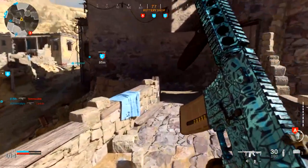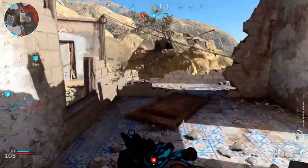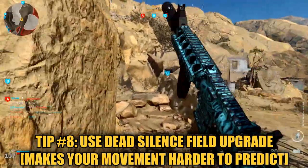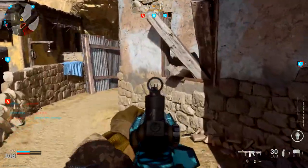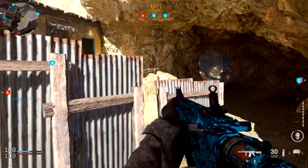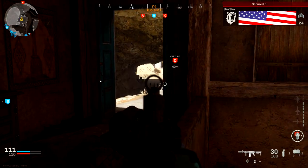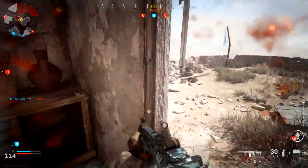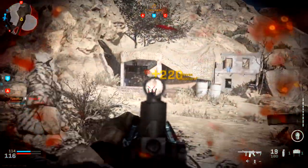Tip number eight: earlier I mentioned we basically have to camp for a more enjoyable experience, but once you unlock the dead silence field upgrade, this will make it much harder for enemies to detect your location and will allow for more aggressive play by helping you sneak up on them a lot easier. It also enhances your field of vision, giving you more visual perspective of the environment. Every time you get a kill while dead silence is in effect, it resets the duration — basically giving you unlimited dead silence. This is definitely going to give you an upper hand for flanking enemies.